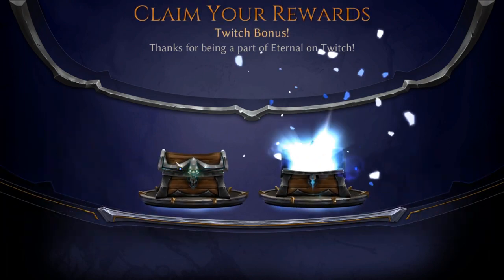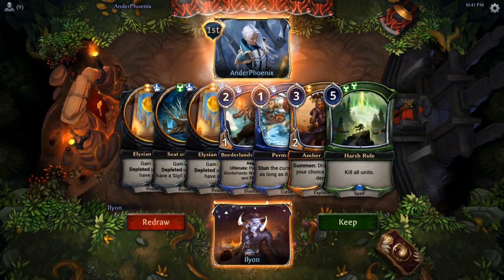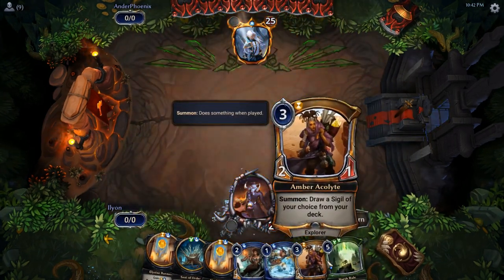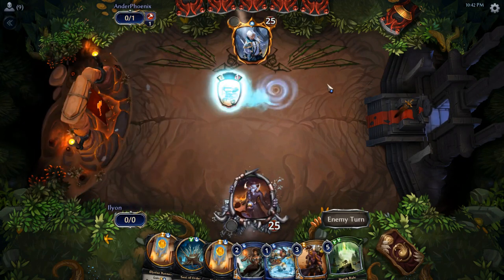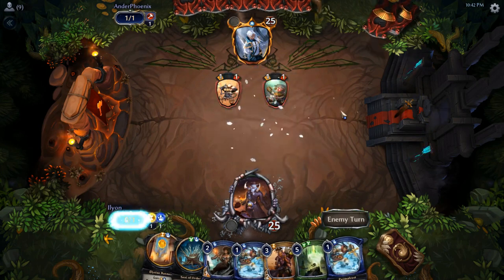On to round two. Round two, and we have a much nicer hand — this one looks really good. I'm going to keep this. We can use Amber Acolyte to go for justice, so we have Harsh Rule set up. We've got Borderlands Waykeeper to stop early aggression, and Permafrost — the second Permafrost. Yeah, this is great.